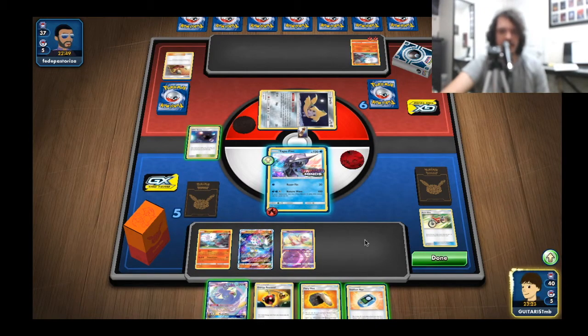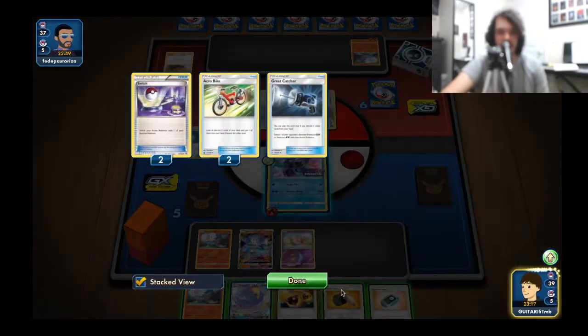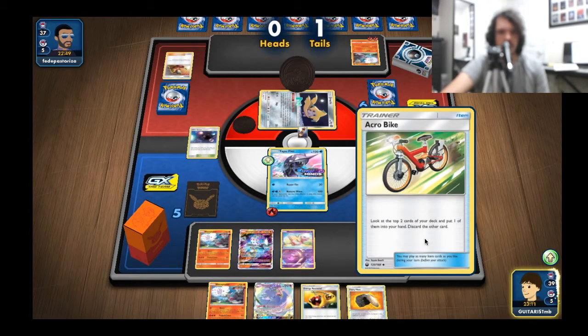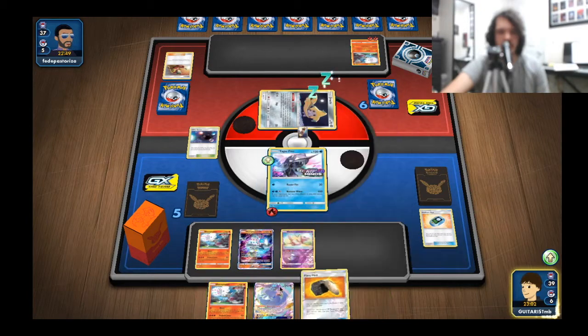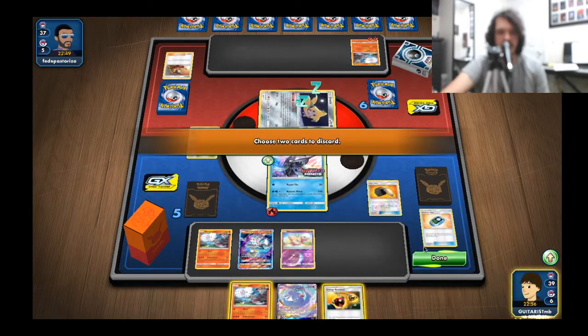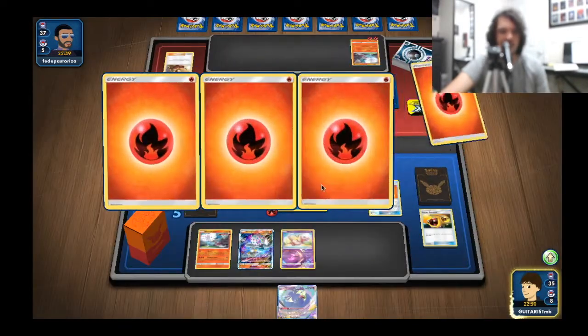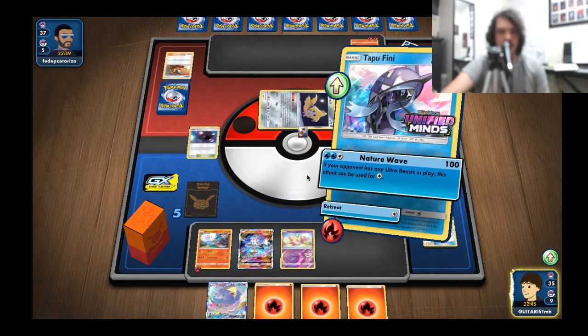I feel a little sorry for my opponent - I like matches that come down to the wire. I was hoping to hit Heat Factory this turn and then discard for more draw support. I'm going to discard this Blacephalon because I want to start trying to power up the other guys. Let's power this guy up, and then we'll be able to knock out a Jirachi this turn.